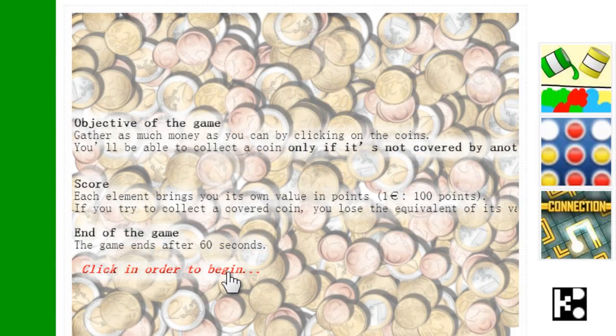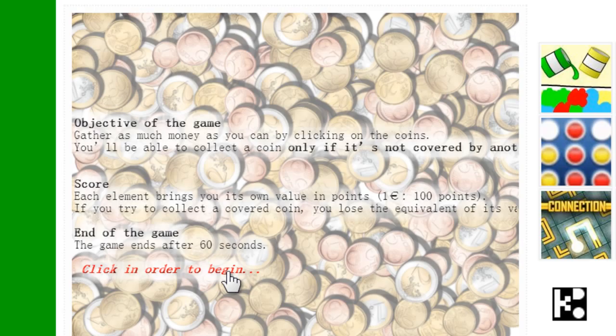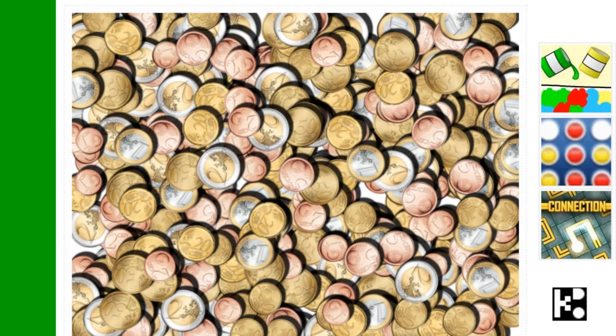Hi, this is the easiest game whatsoever you're going to play. Now let's go to play. Start. What this game is going to do is you click the coin and it disappears. But the coin should not be covered by another coin.